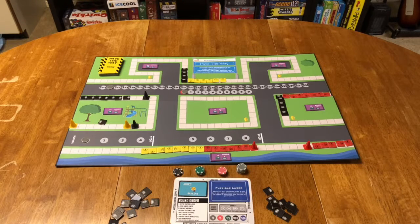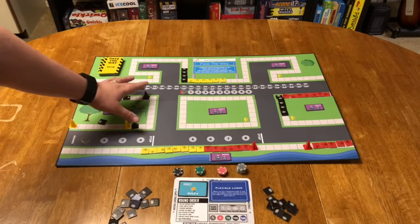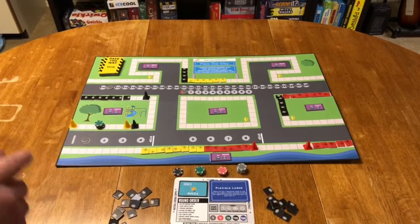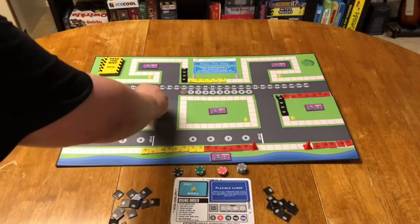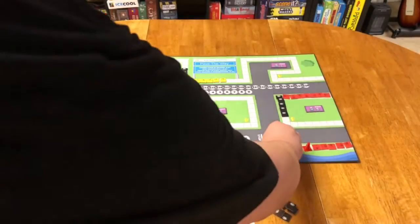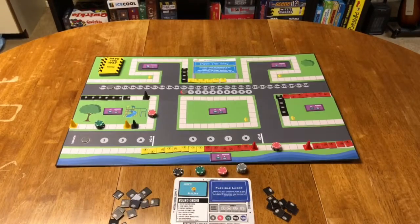The first player also gets the first chance to choose where they want to build that round. However, every player is going to get a chance to bid against them. Whoever is willing to build for the lowest price is going to win the auction. In this case, the yellow player was able to make that selection for $350, the black player got it for $330, and the red player was able to do this for $310. At the end of the round, you fill in those spots with your purchased cement, collect that money, but you also have to pay out labor, so keep that in mind.